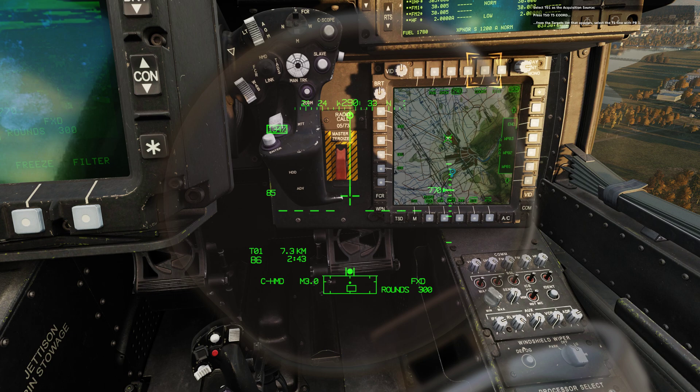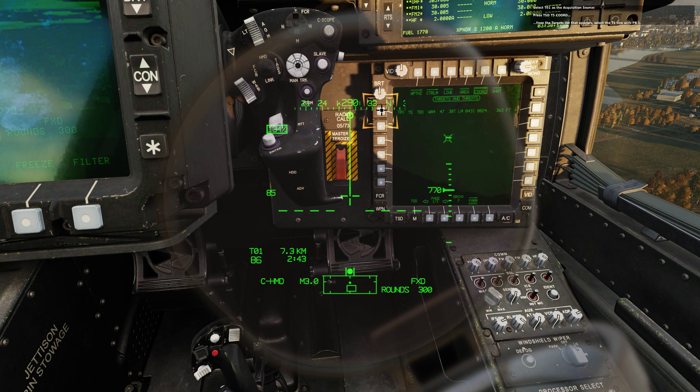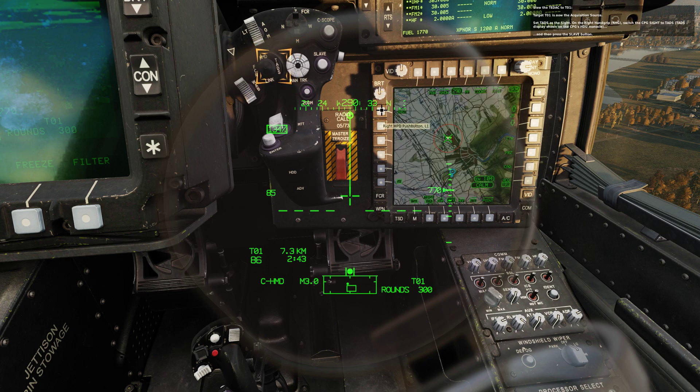Select T01 as the acquisition source. Press TSD top 5 and from the target list that appears, you will see T01. Select the T1 line with push button left 1. Slew the TDAC to T01. Target T01 is now the acquisition source. Set TADS as the sight. On the right hand grip, switch the CPG sight to TADS and then press the slave button.